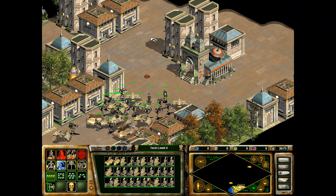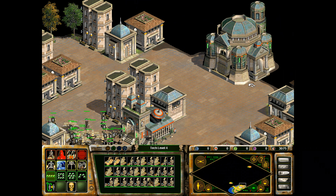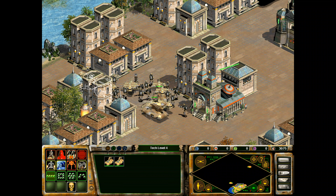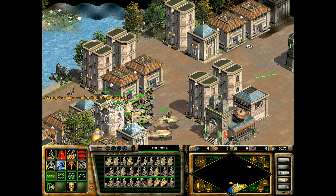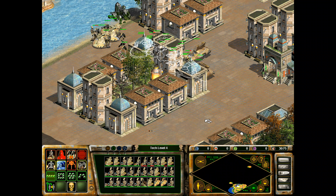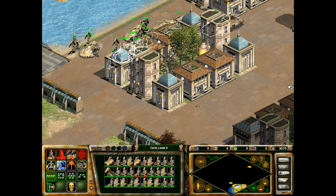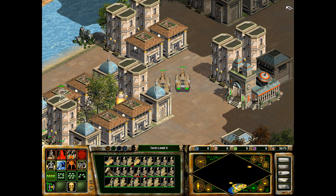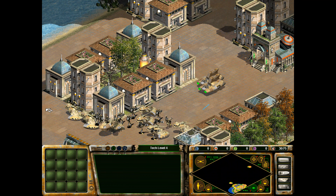Let's just kind of continue our slow and steady march here. We do have a fortress - that's going to complicate some stuff. Back up, back up, back up. This is not exactly going the way I had hoped. We do have more troopers back there - this got kind of an ugly start, to be honest. Not pleased with this. We do have one random turret over there, which is kind of weird.